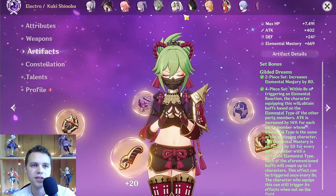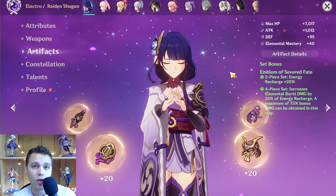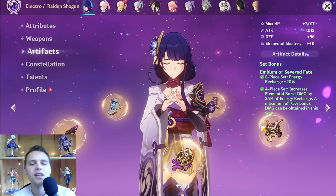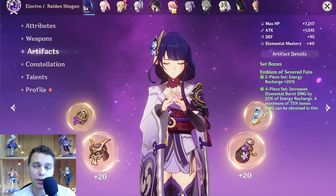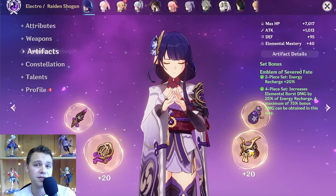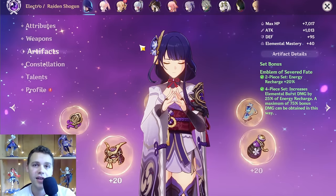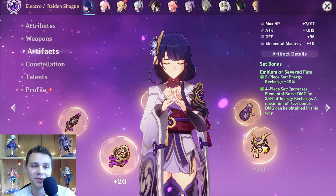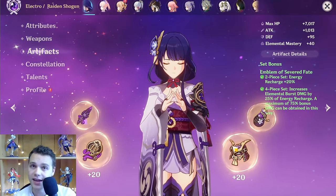Starting with the characters that absolutely need that set — it's non-negotiable that Raiden needs Emblem. Let's say you want to build her first. Go through the rest of your characters and ask: can anyone else use Emblem? Can anyone else use Shimanawa? If you're building Raiden on a Hyper Team or a Double Electro Team with Bennett and Kazuha, she'll be the only character using Emblem, so it may be best to go to the Strongbox. But if you're building her for a National Team and also building Xingqiu, Yelan, and Xiangling, or other characters that need Emblem, you may want to farm that domain and also use the Strongbox for Emblem — giving you that many more chances at good Emblem pieces.